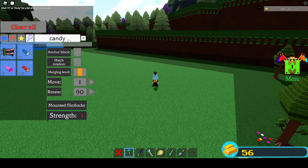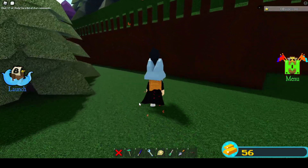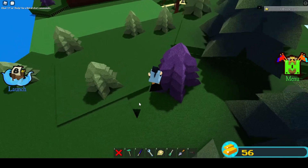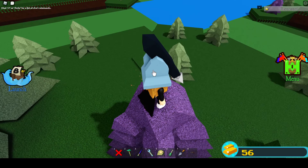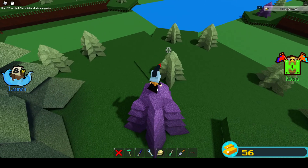Grab a candy — a fast one. You're going to be outside of your plot for this to work.